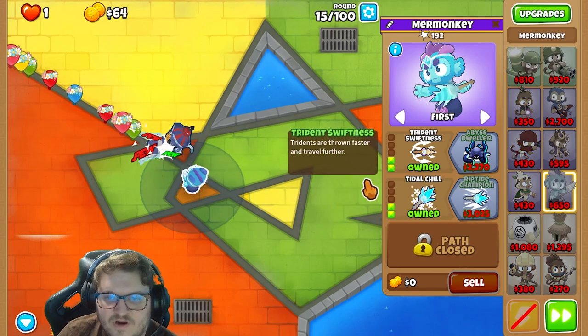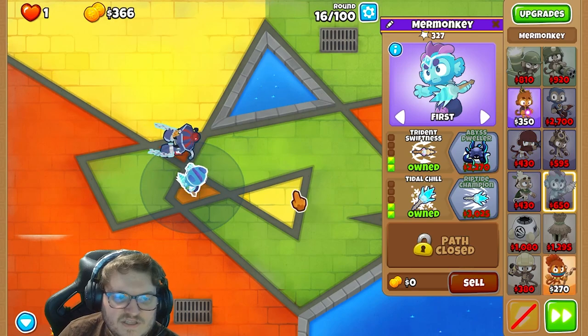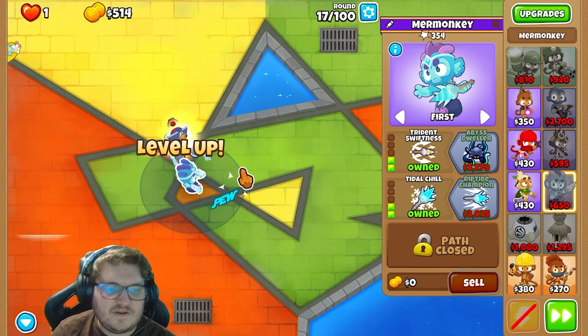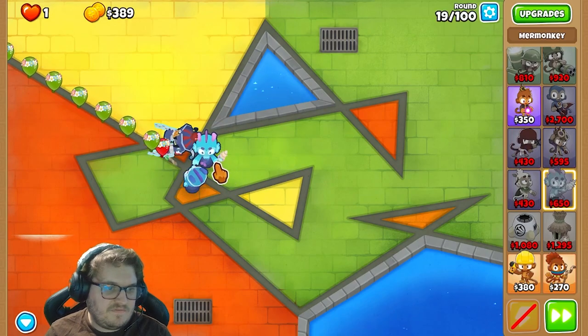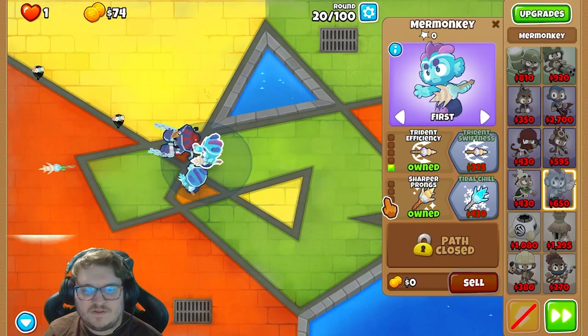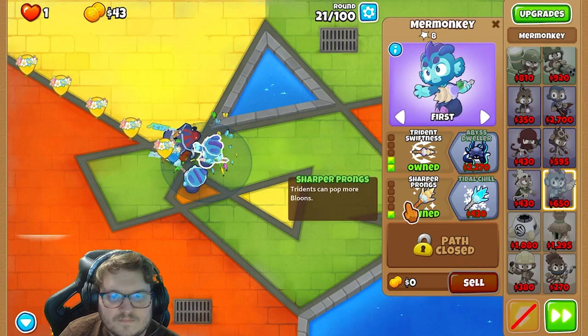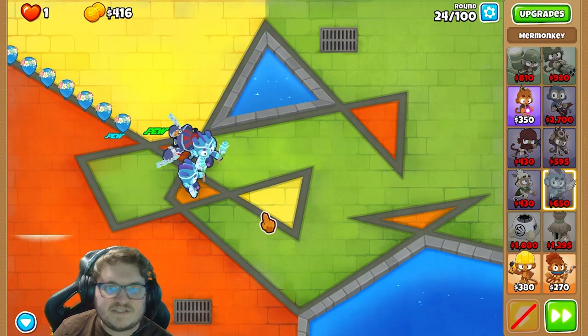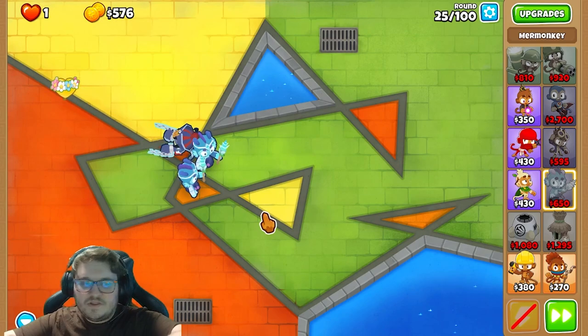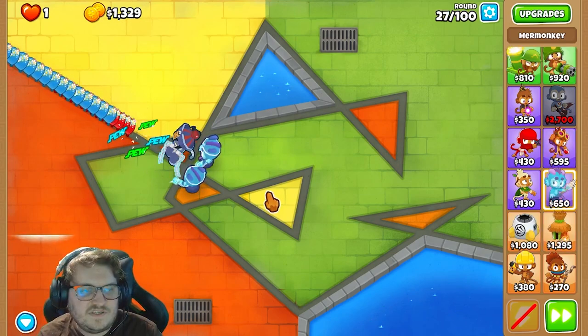Now we're going to save up for Abyss Dweller. Meanwhile, we can buy one more to have there. It will be the middle path on this one, and the top path. Now we can save up for enough money. Next round is the lead balloons.